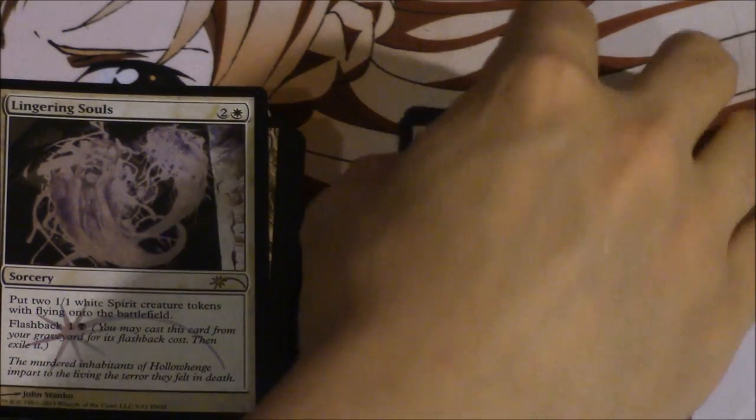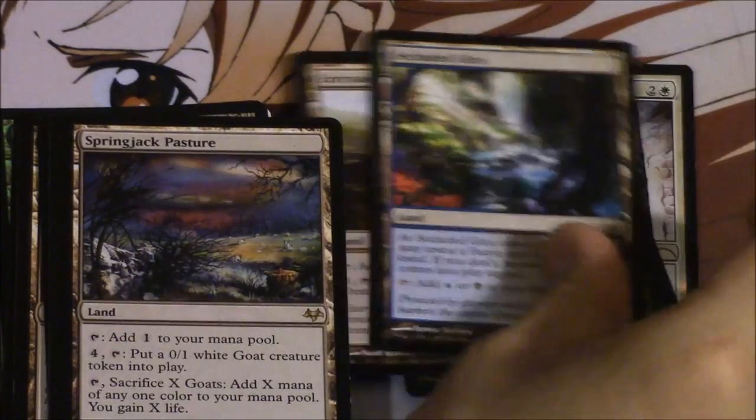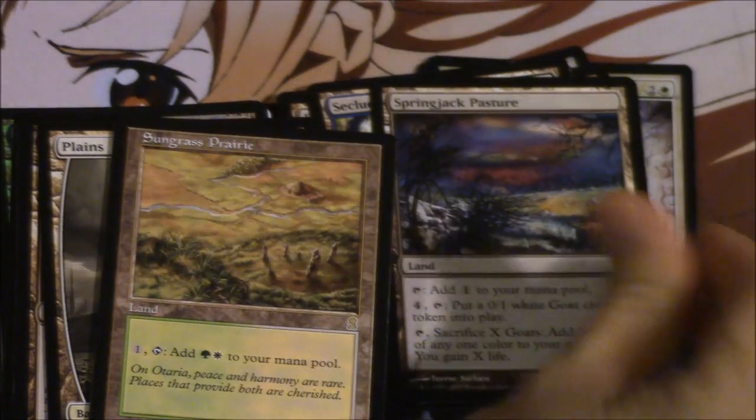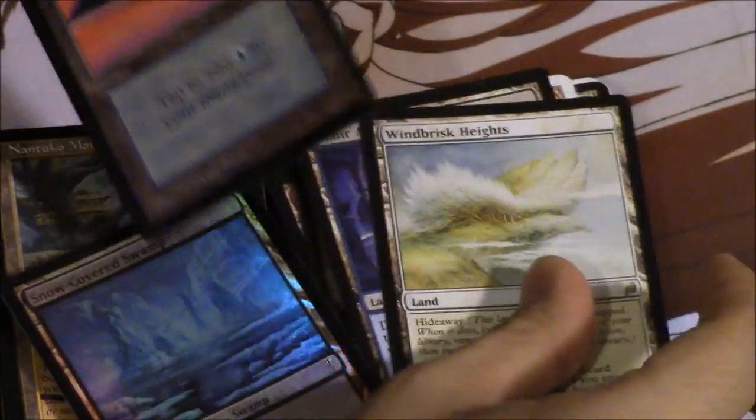A playset of promo lingering souls, which is actually very difficult to come by right now. A lot of it is kind of junk stuff — like a go token maker, evolving wilds, I feel like there's another evolving wilds somewhere, Galvanic Township, a playset of Heights. Mostly not extremely valuable stuff in the beginning, but some EDH cards I needed. Another foil evolving wilds — this was actually for my EDH deck, so this stuff was not included in the main collection; I was organizing it separately.